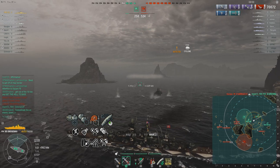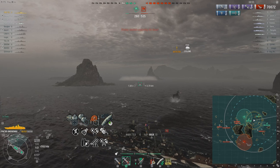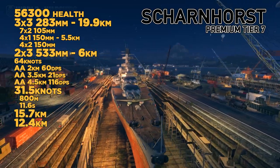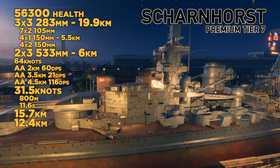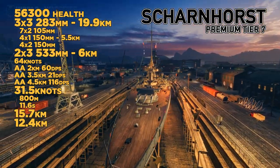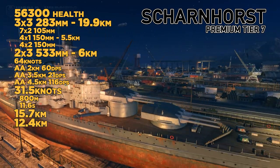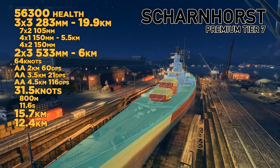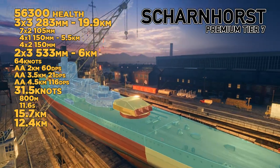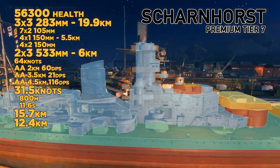I do recommend keeping Vigilance. I did swap out concealment to pick up manual secondary because it's a tier 7 — that's the threshold that it starts at. But we have the premium tier 7, the Scharnhorst. This is pretty much the exact same ship except instead of 380mm, it has 283mm guns — 9 versus 6. It has the same glaring weak point: 25mm at the top of the bow. If anything hits there, it will easily break through as a battleship equal or higher tier.